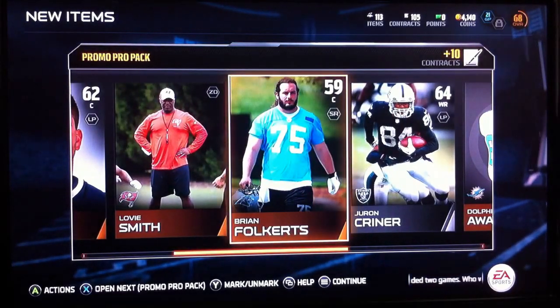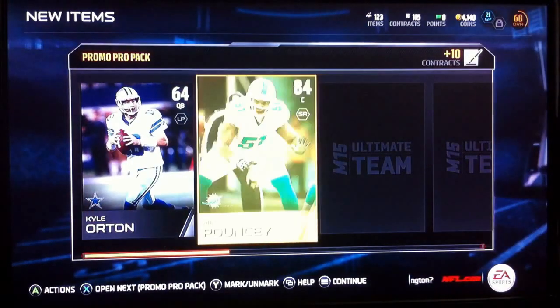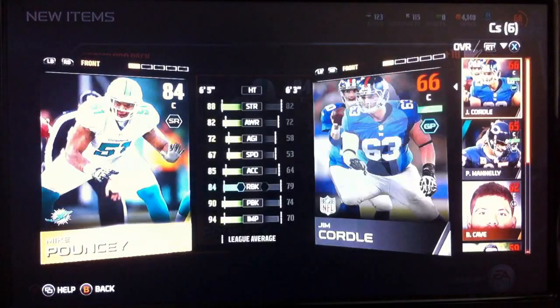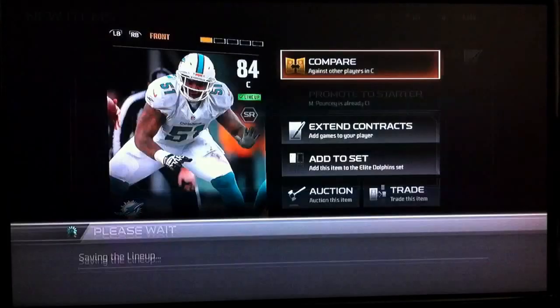And another Center and Wide Receiver. Opening up my next one. Kyle Orton. Pouncey — that's a very good overall. 84. That's what I'm talking about. Go ahead and start him.